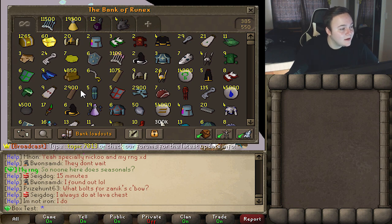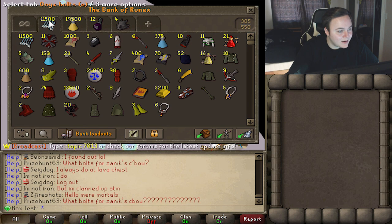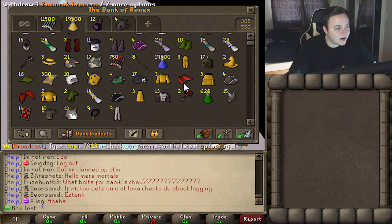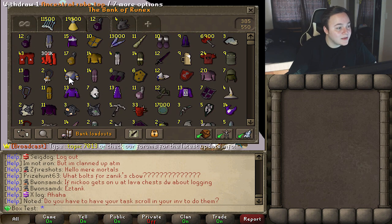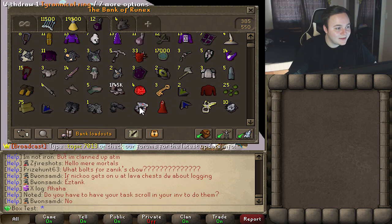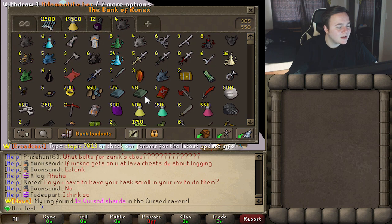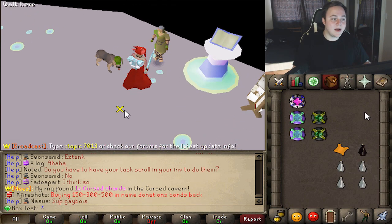And that is everything! Down here we got 4,000 purple sweeps. 1.3 billion total — not bad at all! Nine imbued hearts, some decent stuff, a few Ankou pieces, claws, and a couple dragon warhammers. 19,000 super defense potions — a lot of ancestral. Once we got to the elite caskets we really started getting expensive items, multiple ancestral sets, and a lot of the cursed stuff.